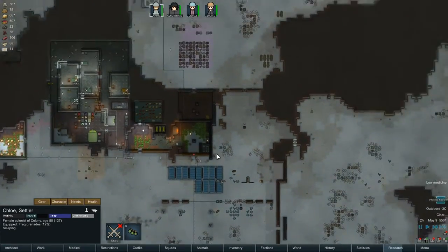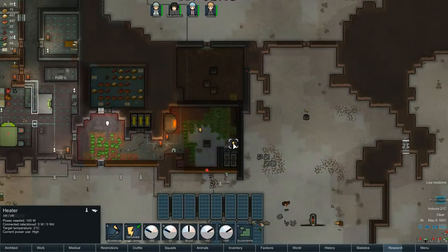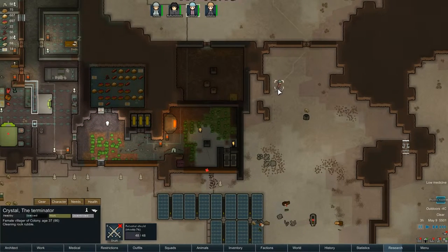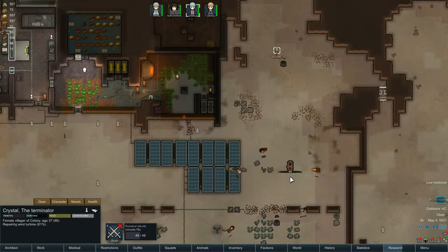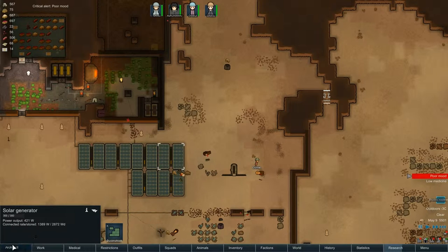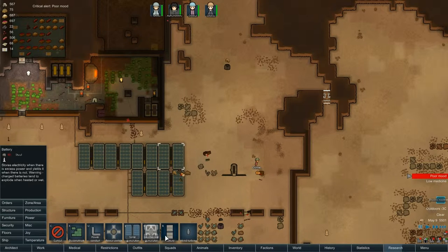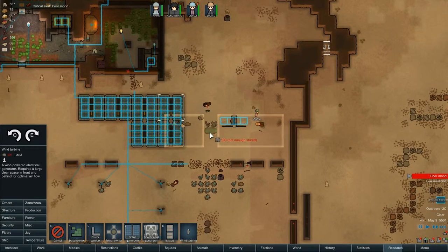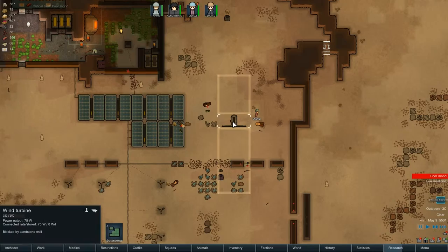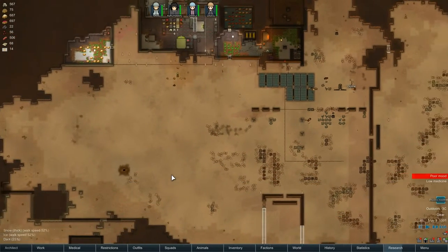Things are going pretty good. Oh, we have a power outage right here. Why do we have a power outage? We've run out of power? Crystal, can you come and repair this wind turbine? One of my wind turbines is down. I remember Elfwind saying you should really have more wind turbines. Actually, that turbine's probably not even working because it's blocked by the wall.